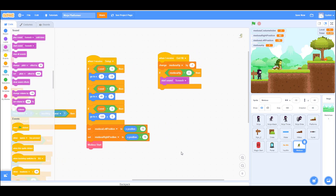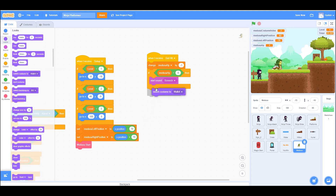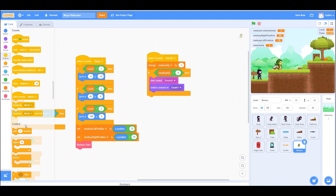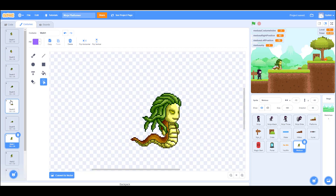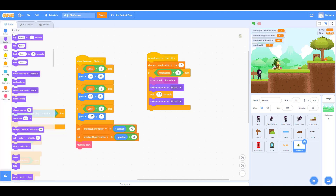Let me zoom back in a little bit. We'll switch to a custom costume — def number one or whatever. Then we'll wait 0.5 seconds and switch to def number two. Let's check how def number one and two look — okay, that's how they look.